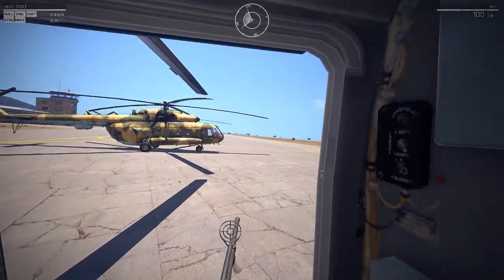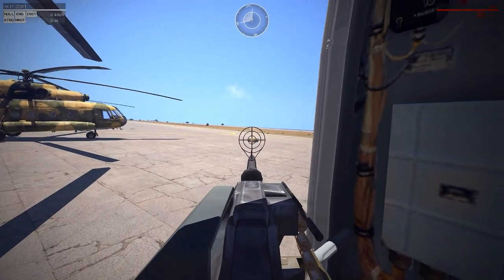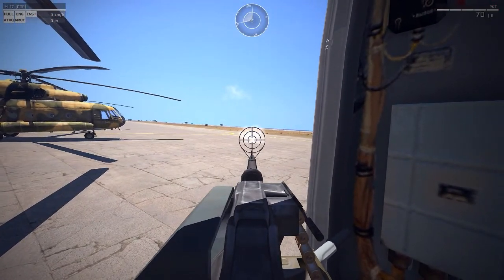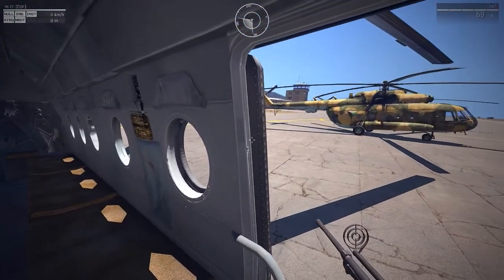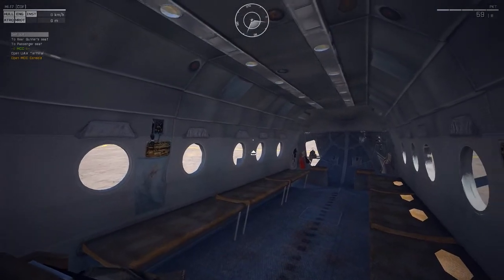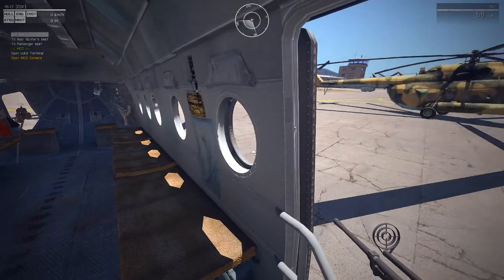This is the front gunner. Just going to see if we can shoot this box. As you can see, really nice sound — pretty powerful gun. And it's basically a really nice helicopter. That's how you can have all the troops. I don't know how many you can fit in it, probably quite a bit.